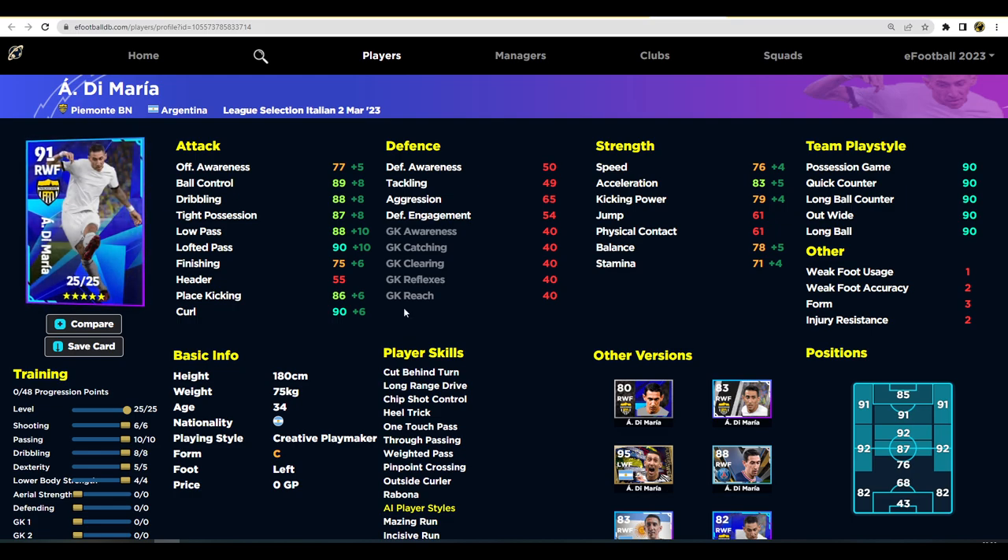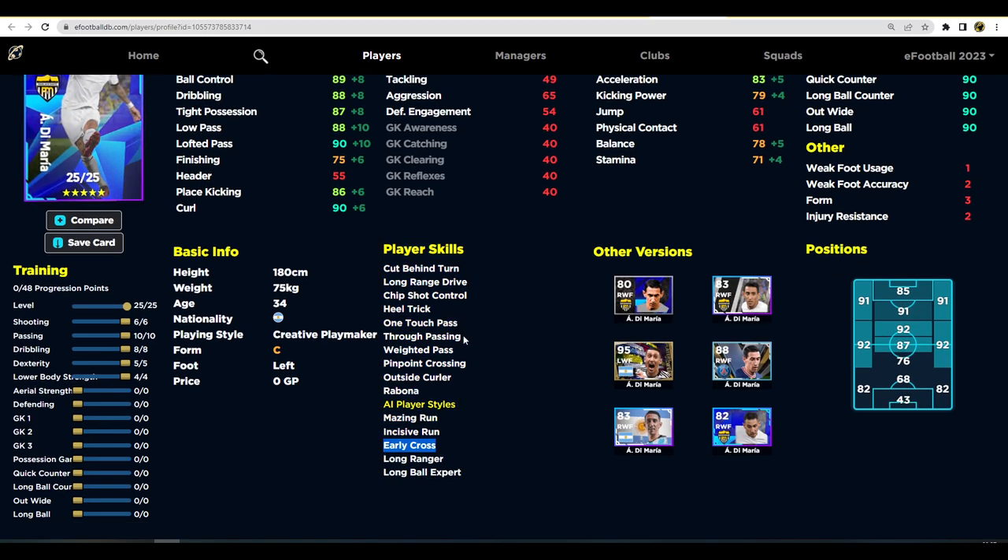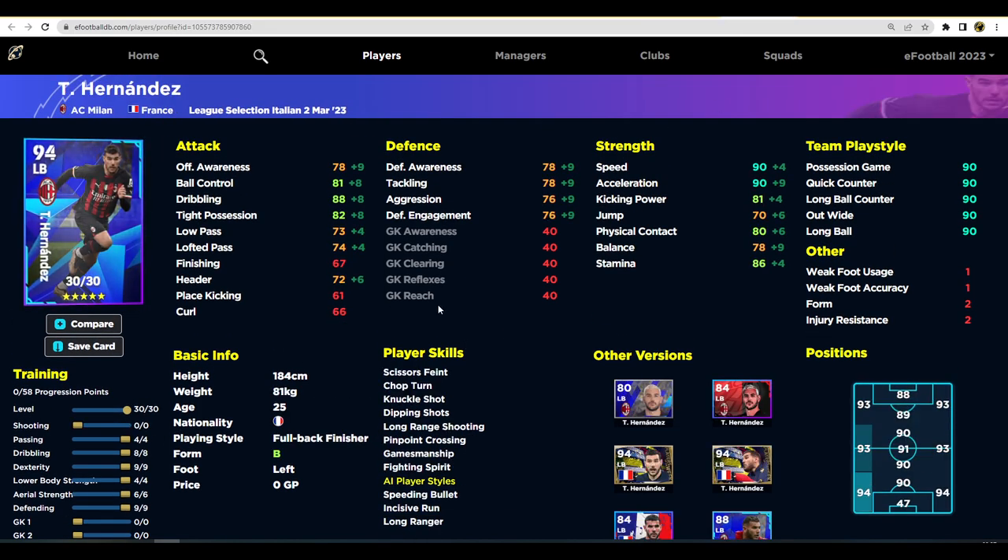Di Maria is one of my favorite players and still one of the most underrated in the game. Excellent on the ball, one touch pass — you don't need to spend a lot of time on the ball with him, he's so rapid at getting it out of his feet. With true passing and weighted pass, the animation sets you get when you hit stunning passes are incredible. Di Maria is actually one of the best players in the game for player skills, animations, motion, and player ID — he can do things other players can't. I've boosted his curl to 90, lofted pass to 90, and he also has outside curler, pinpoint crossing, and early cross for beautiful deliveries.